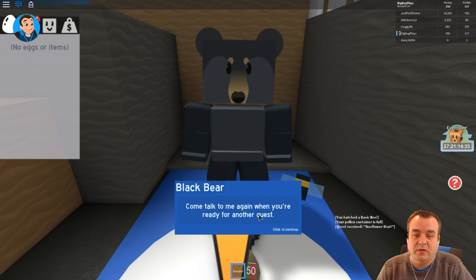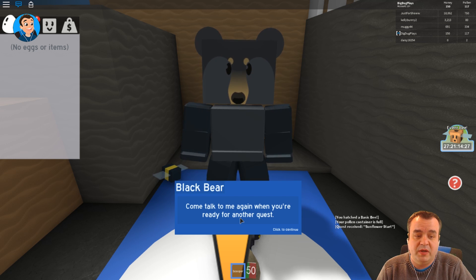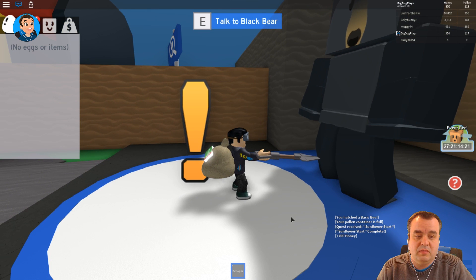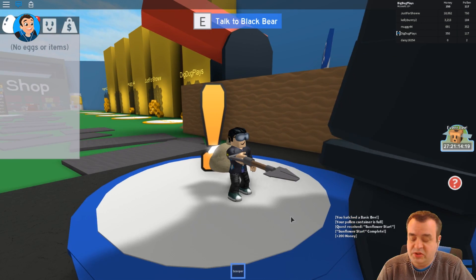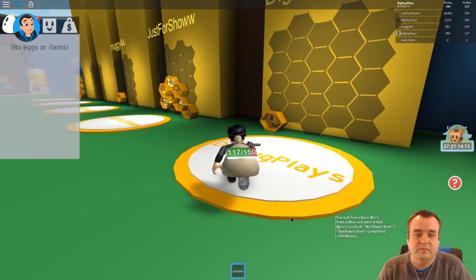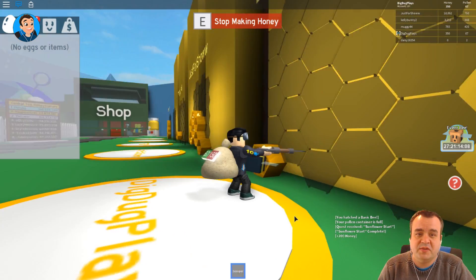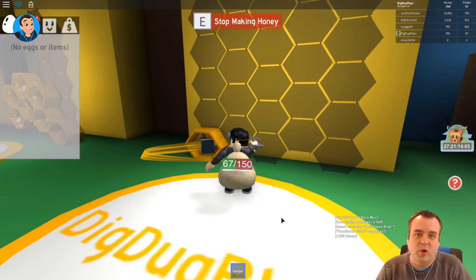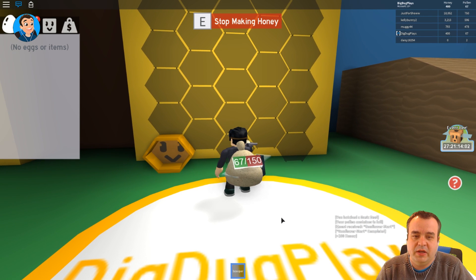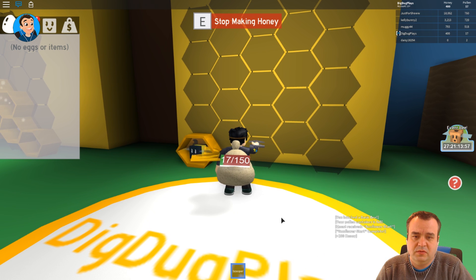Bear says nice job, here's your reward! Plus 200 honey — I got honey out of that, nice. I don't know what to do with the honey yet, but I see a shop over there in the distance and I'm hoping that's where I sell my honey and maybe get some more bee eggs.